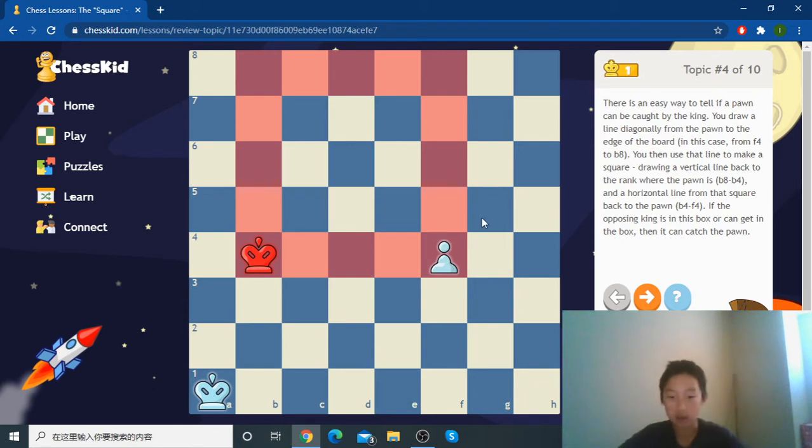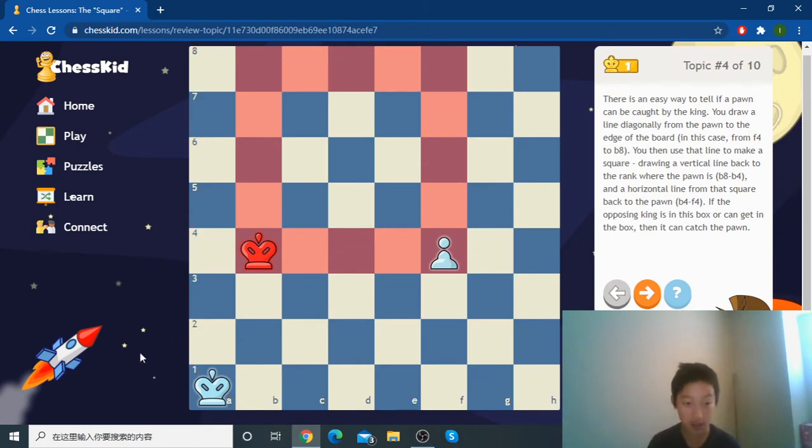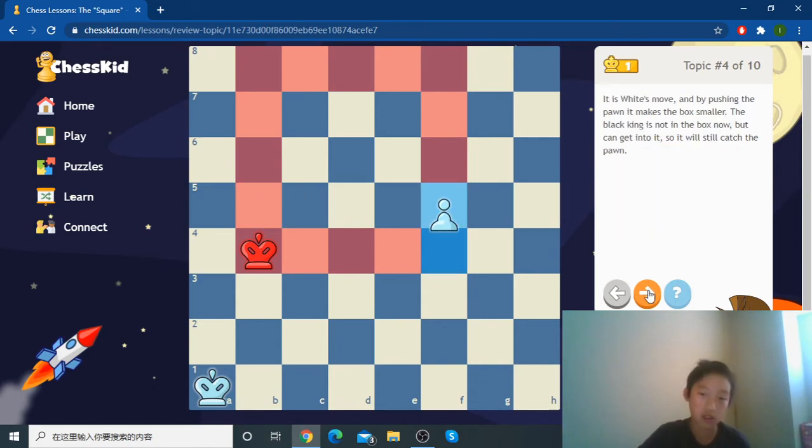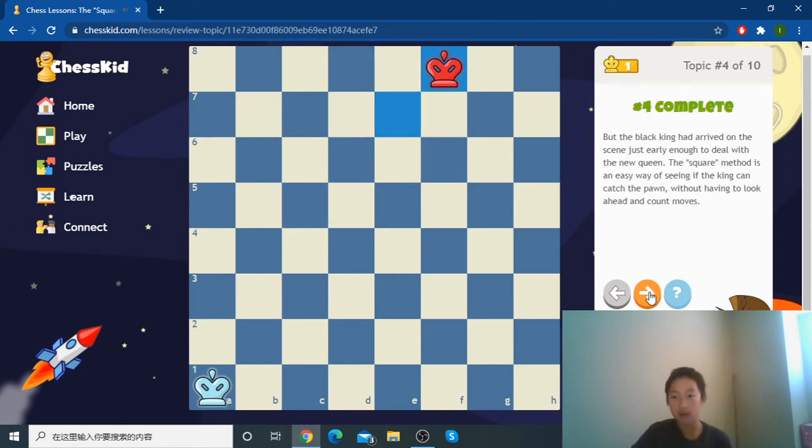There is a trick and an easy way to see if the king can catch the pawn: first go to the diagonal to b8, then draw a cross — that's the full square. If the king is on the line of the square or inside it, then the king will catch up.